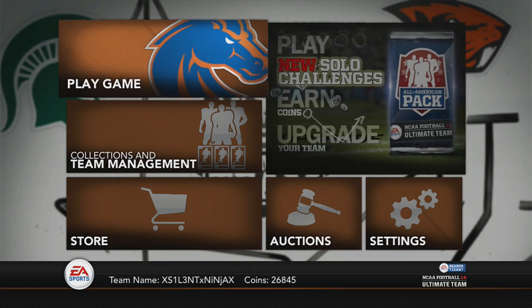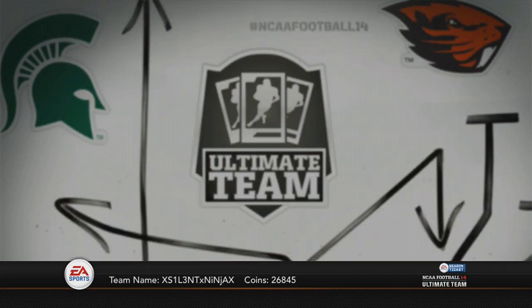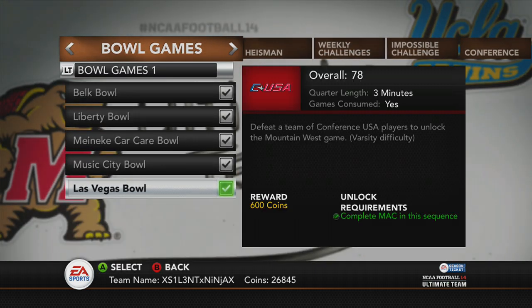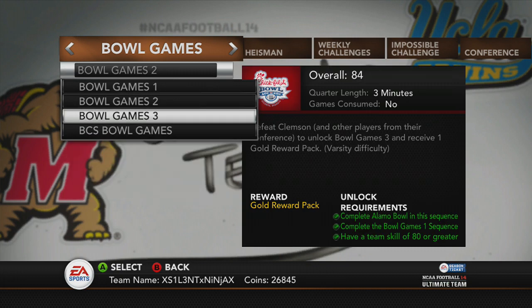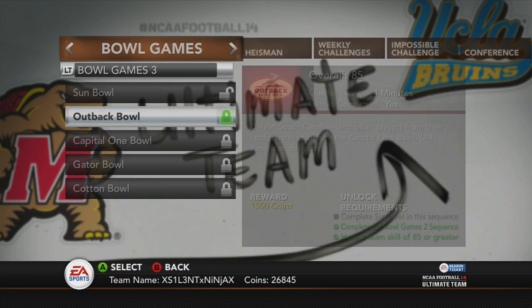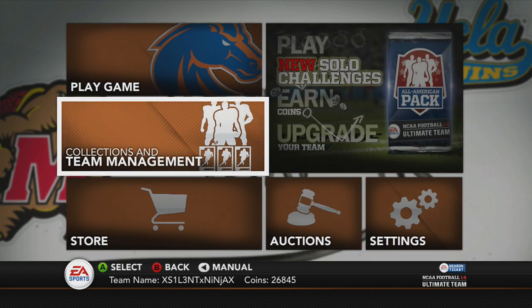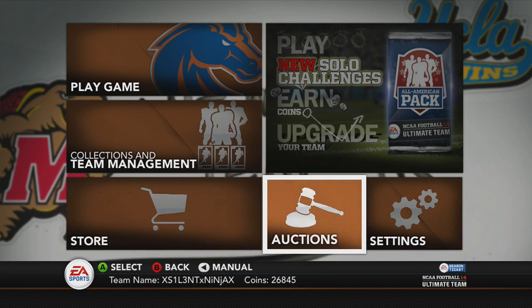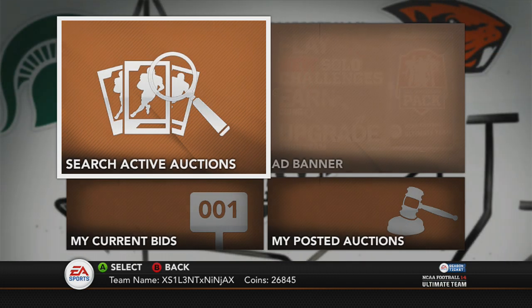You're also going to want to go to Play a Game and do the solo challenges that have packs in them. Like this one — you unlock a gold pack, next one gold pack, next one gold pack. The gold pack is the same as an All-American pack but it does not have the same amount of cards — there's fewer cards — but you're still getting one gold rare card, so it's awesome to do.